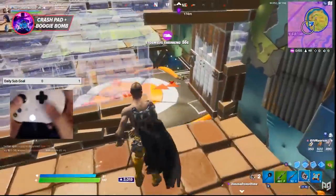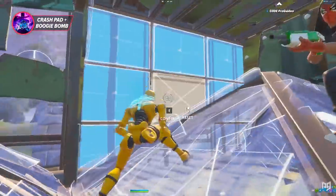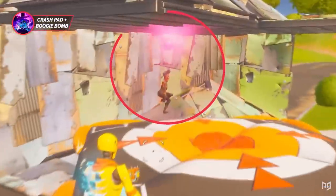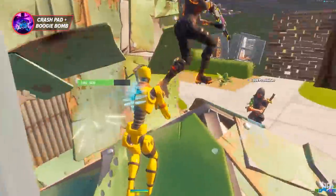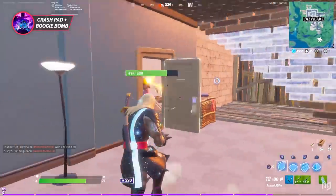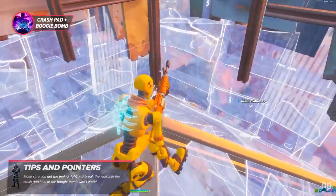The first trick you need to know is the crash pad and boogie bomb combo. While this isn't entirely doable in solos, it is very viable in duos, trios, and squads. One player has a boogie bomb and another has a crash pad. You find an opponent turtling in a box nearby, then mark and time your throws so the crash pad breaks their box and your boogie bomb slips right through. It happens so fast opponents won't have time to react, resulting in a free boogie bomb hit for effortless kills. The crash pad needs to land before your boogie bomb, so count down your throws with your teammate so you're both on the same page.